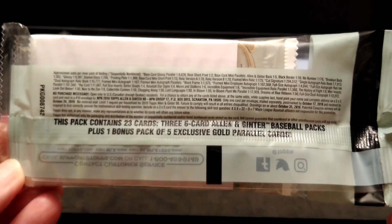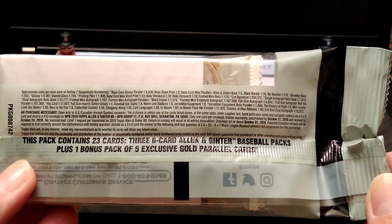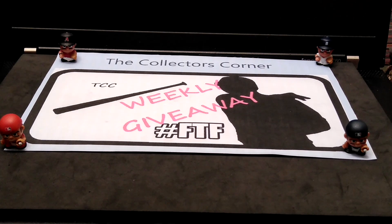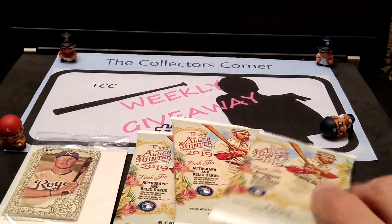Here are some of the odds. This pack contains 23 cards — three six-card Allen and Ginto packs plus a bonus pack of five cards. I did find this at Walmart, so if you're buying anywhere, go check out your local Walmart. We have three packs and this appears to be the gold parallel pack.